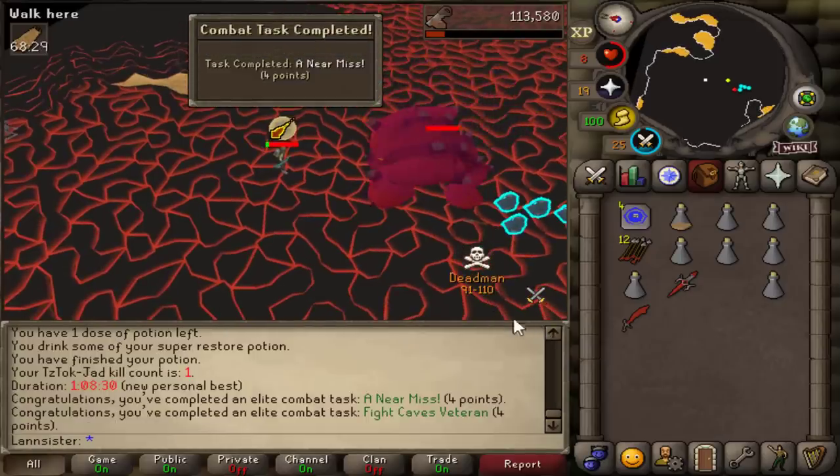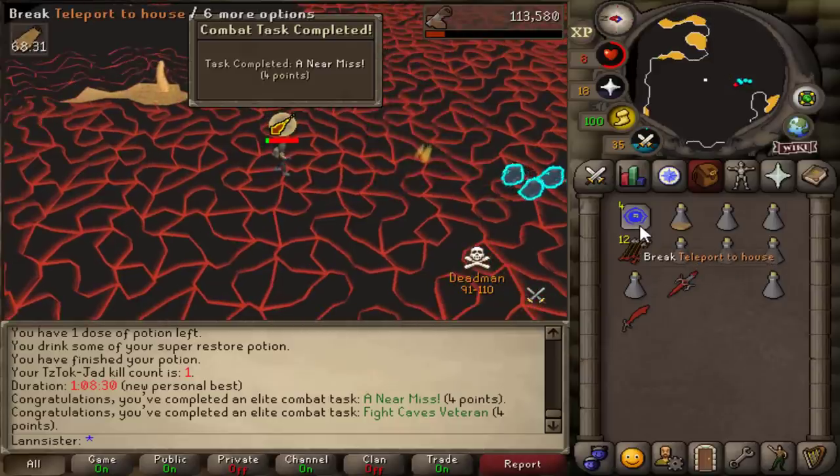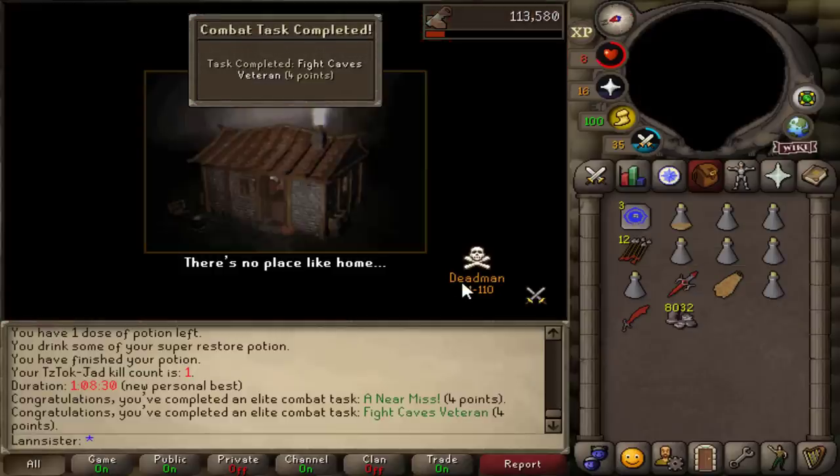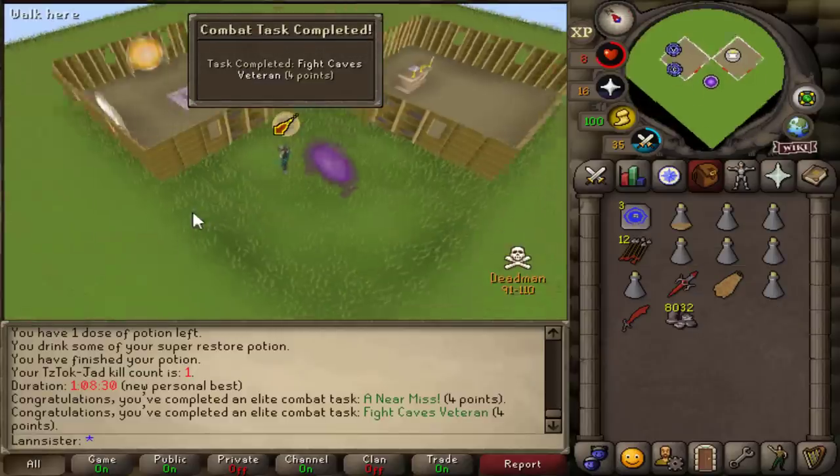I wasn't even close to failing Jad — 8 HP left, no supplies. I wasn't even close. Of course I get the fire cape — a nice little upgrade to the PK setup.